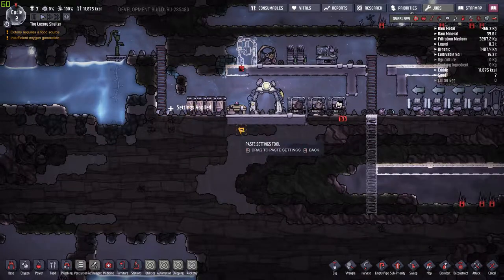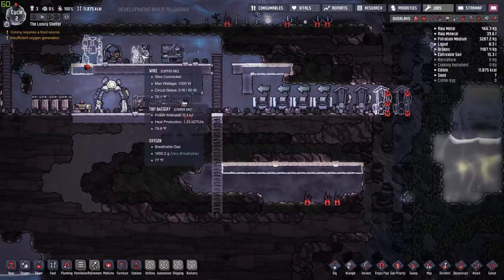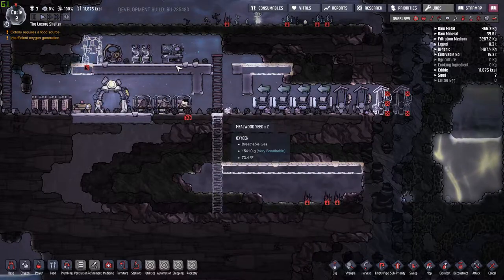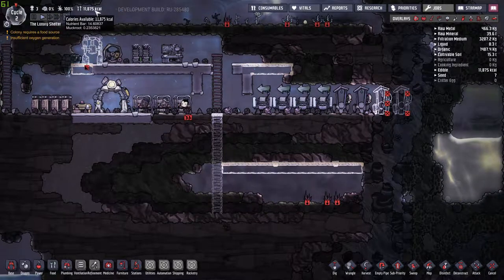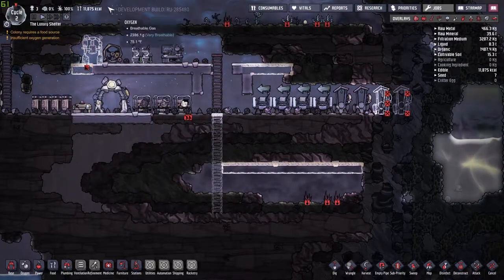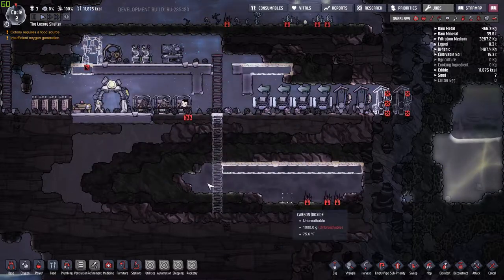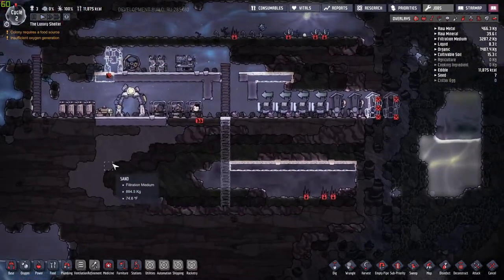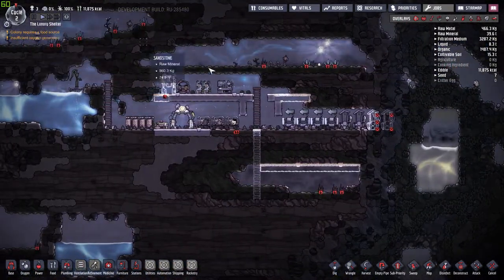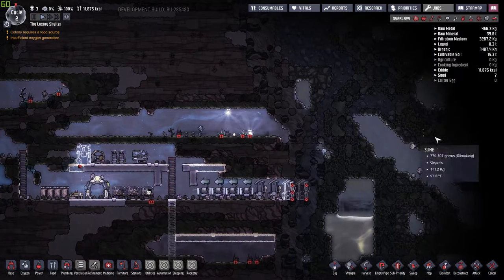At the end of day two we have our research station going, a little bit of power, they're working on the food source, and we're going to be digging down to this other food source. Right here is where your food is — you start out with a little bit of food in this ration box when you start, but it doesn't last very long, so you need to get on top of making food. Having somebody make the food is essential for survival. After cycle three, I'm going to have to end the episode here.